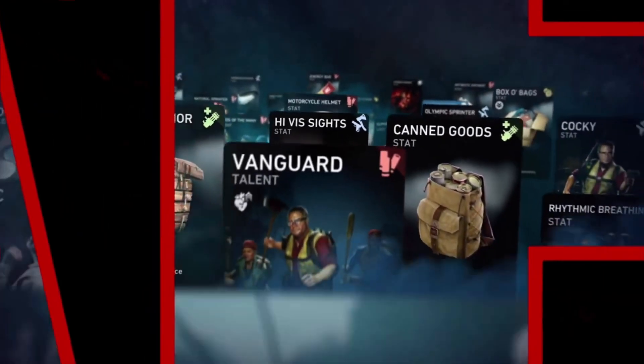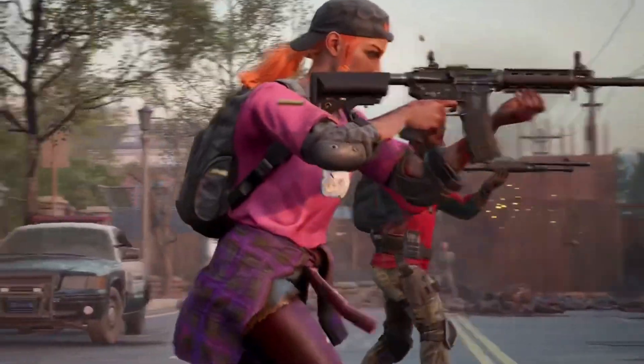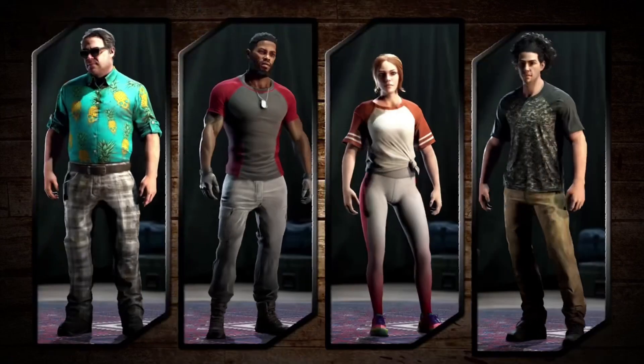As you prove your grit taking down the ridden, there are tons of different cards you can earn. Take on optional challenges and objectives, where you'll earn supply points and unlock new cards. You can even use your supply points to unlock cosmetic skins to customize your character.